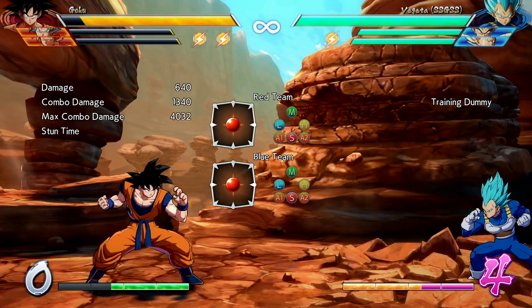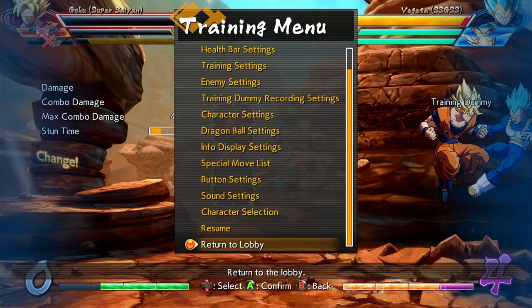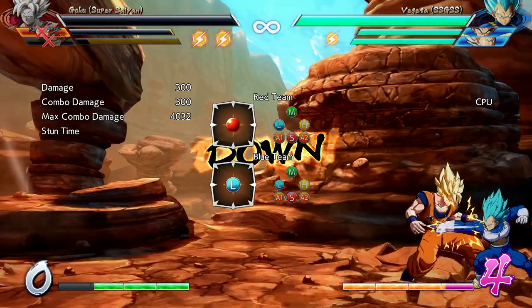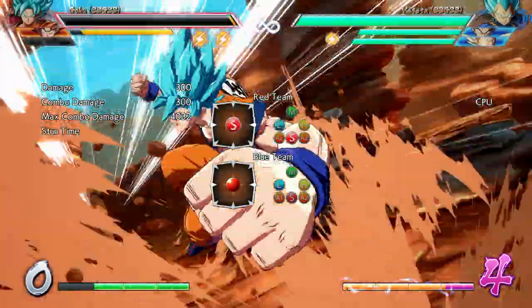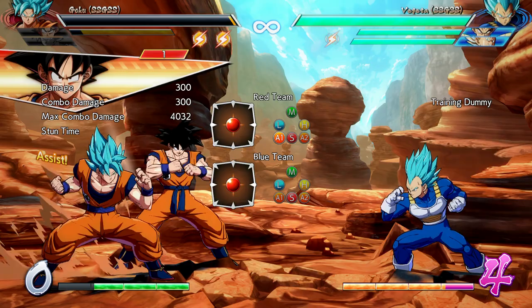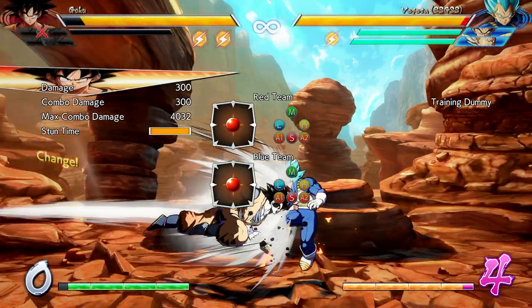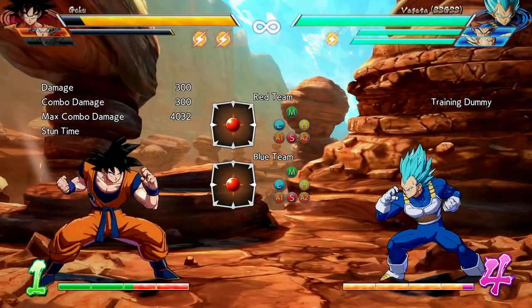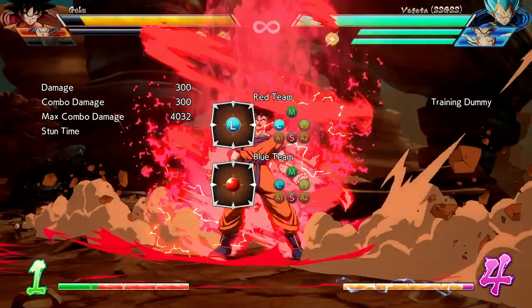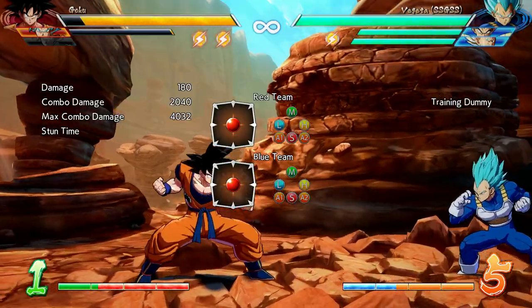Let's see how Goku's Kaioken works when we lose one of our teammates. Let's make sure Vegeta Blue clears Kakarot out. Now we are down to one character and we have access to a new combo. Back then I managed to land three hits, and right now with one ally gone, he managed to land six hits.